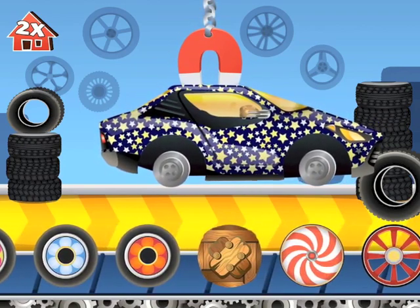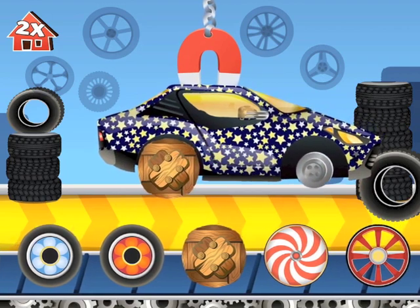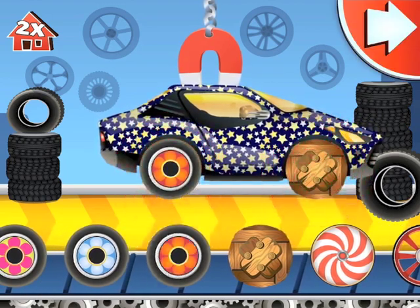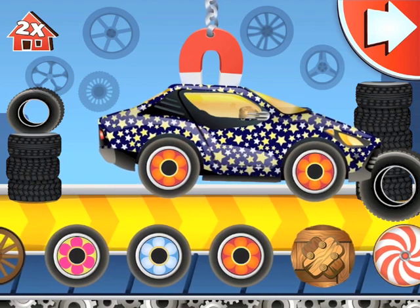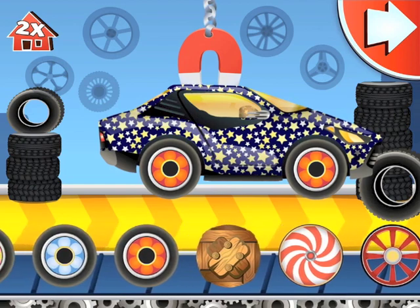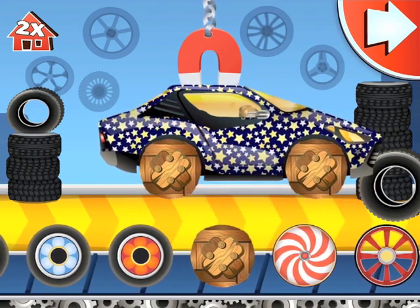Okay, so now we are going to choose the wheels. I'm going to choose the wood one — it looks cooler.